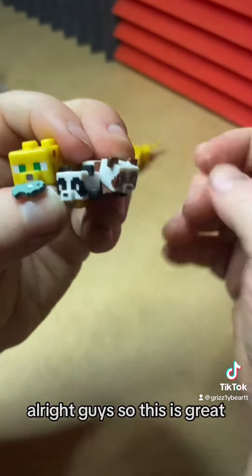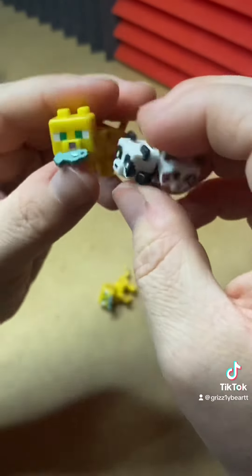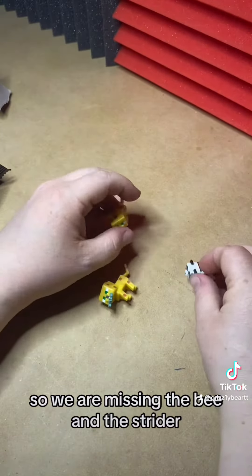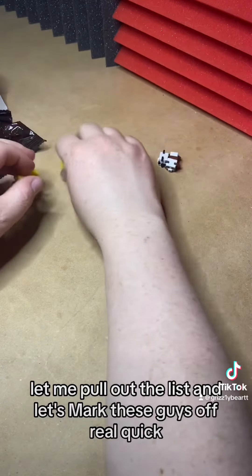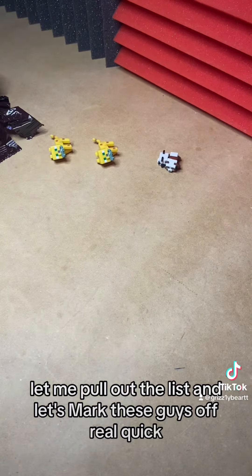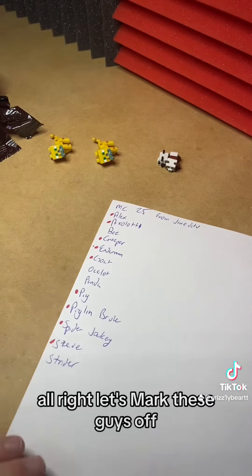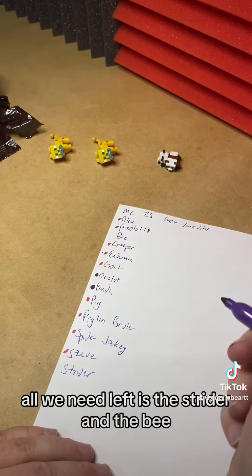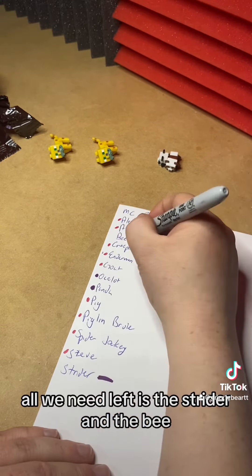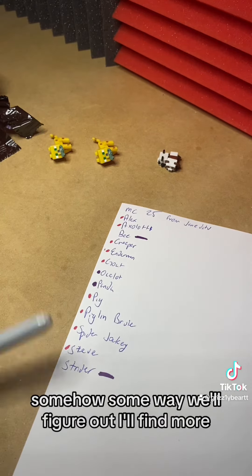Alright guys, so this is great. We got a new one, got a dupe of the new one, but then we got the pandas. So we are missing the bee and the strider, but other than that we have everyone else. Let me pull out the list and mark these guys off real quick. We got the ocelot and the panda. All we need left is the strider and the bee. Somehow, someway, I'll find more.